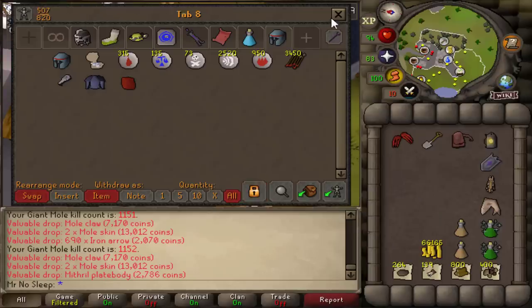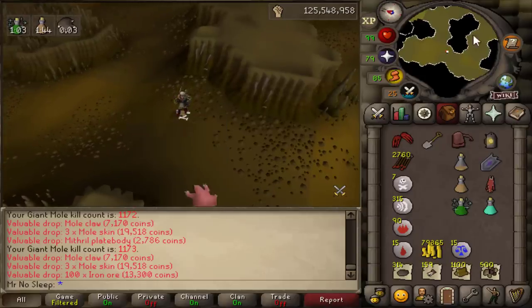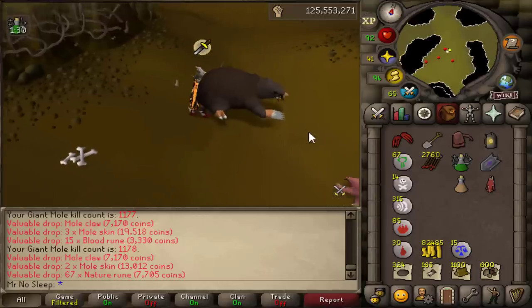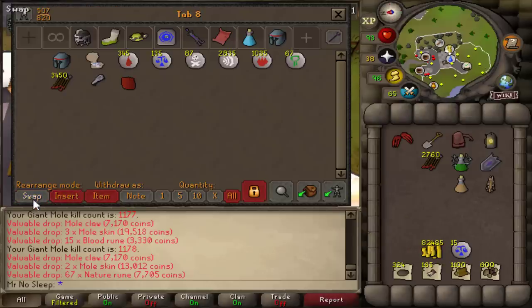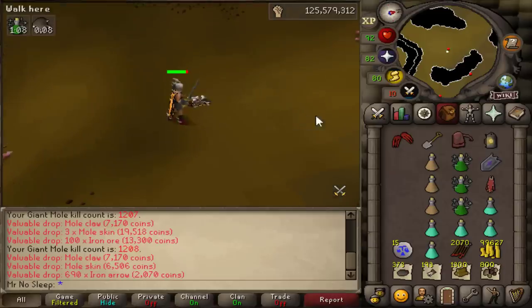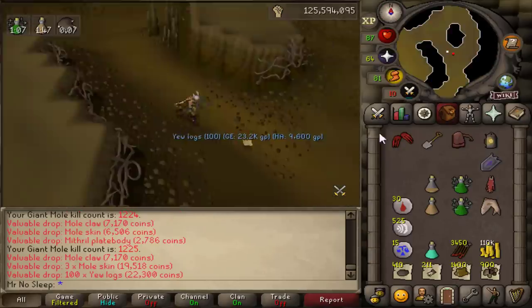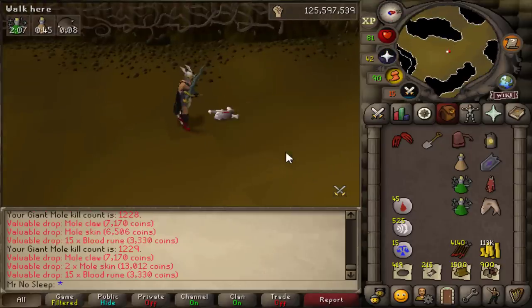Overall averaging 55 kills an hour, with a good melee or range setup you can definitely make over 1 mil profit per hour here. The price of mole claws and mole skins is really good right now and I don't see it going down anytime soon. One thing to note is that a lot of people kill Giant Mole — I had to hop over 12 worlds at one point just to find an empty world, and sometimes I unintentionally crashed someone banking.